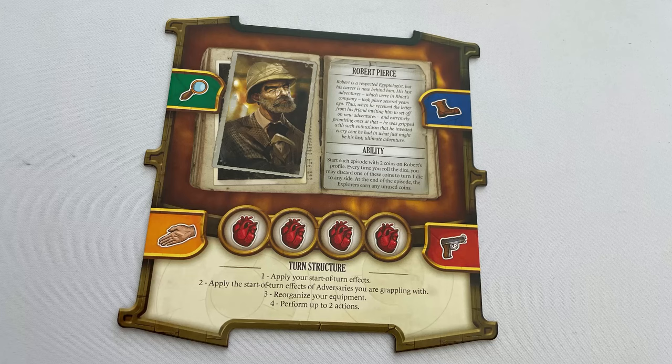Choose a start player and you're ready to go. There are four phases in a game, and in the tutorial scenario the first three are skipped, so we go straight to phase four: take two actions. There are four available actions shown on the player board — the green magnifying glass is to search, the blue boot is to move, the yellow hand is for support, and the red gun is to fight. As the tutorial says the door is locked, there's nothing to support, and no adversaries to fight, so let's learn how to do the first action: search.